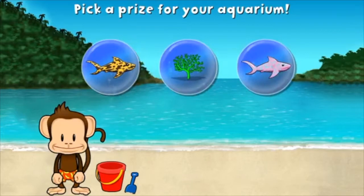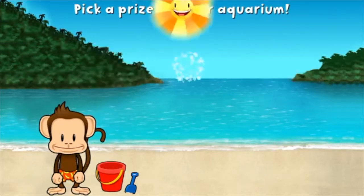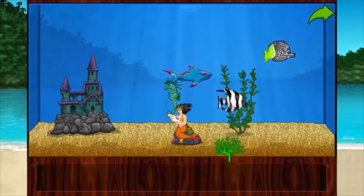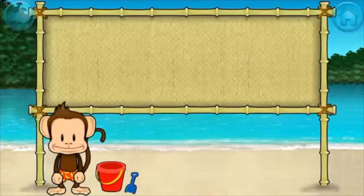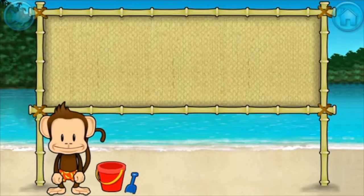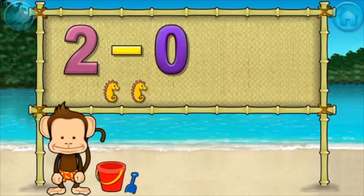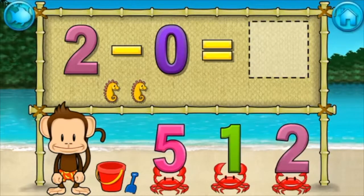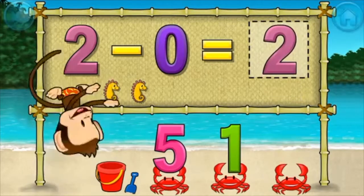You're doing great. You won a prize. Add things to your aquarium by dragging them from the tray. Touch the arrow to get back to the beach. Subtraction time. Two minus zero equals two. Awesome.